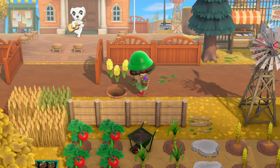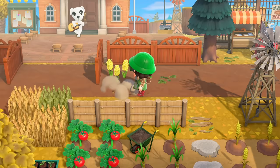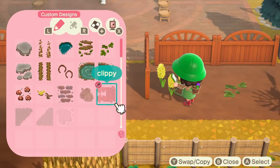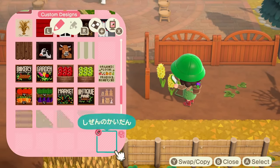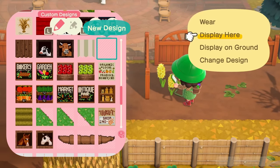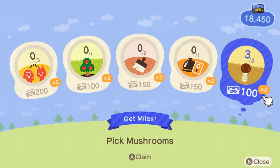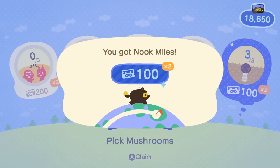And this flower keeps overgrowing and it's really annoying, so we're gonna fix this. I'm gonna scoop it up and then I have my little clear custom design somewhere here. We're just gonna put this everywhere so this flower can kind of chill out. Stay in your place, stay in your lane, flower. Thank you. Oh, and I got some nook miles for picking mushrooms!